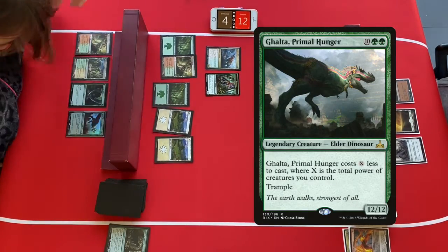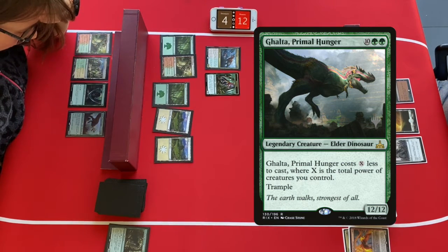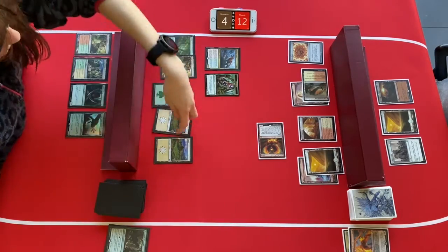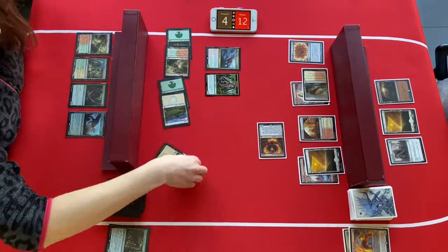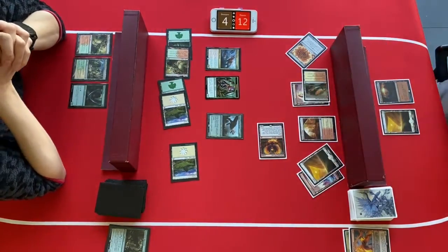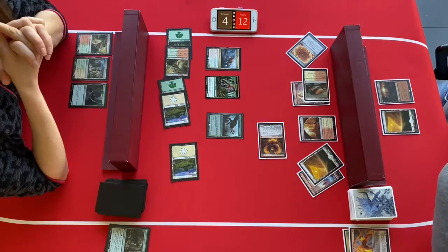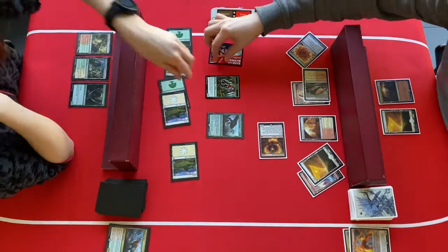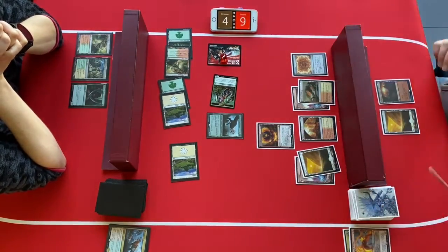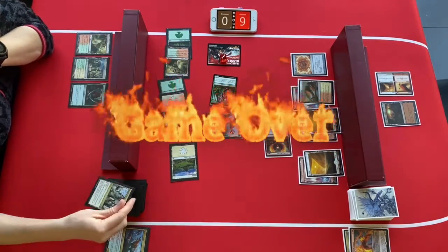The dino player draws Galta, Primal Hunger — a 12/12 with trample that costs seven less, meaning it can be cast for just five mana. The dinos pick up Galta and move to attack, but the phoenix player responds: before the attack, they turn the Regisaur Alpha into an elephant, removing haste from Galta. Only the small dino gets to attack. On the counterattack, the phoenixes seal the deal. Game over.